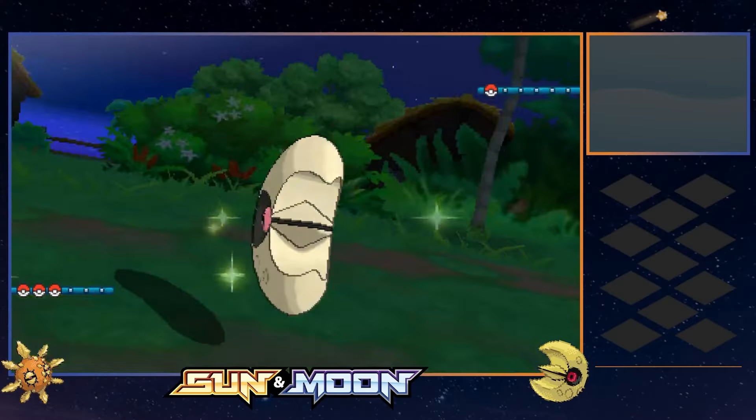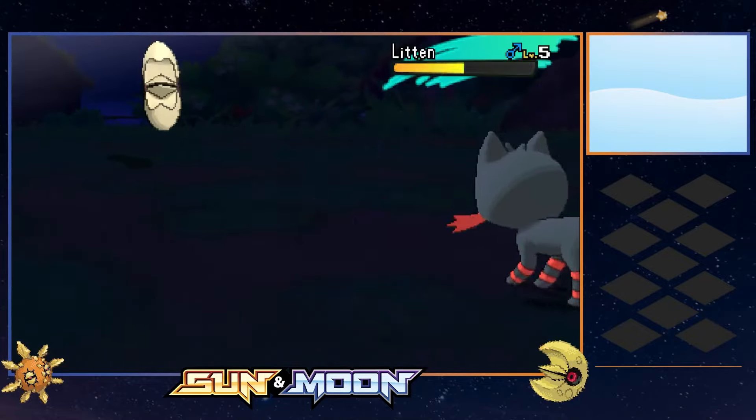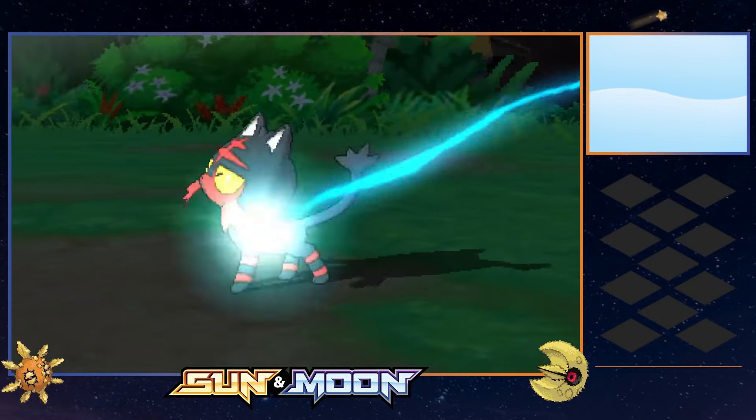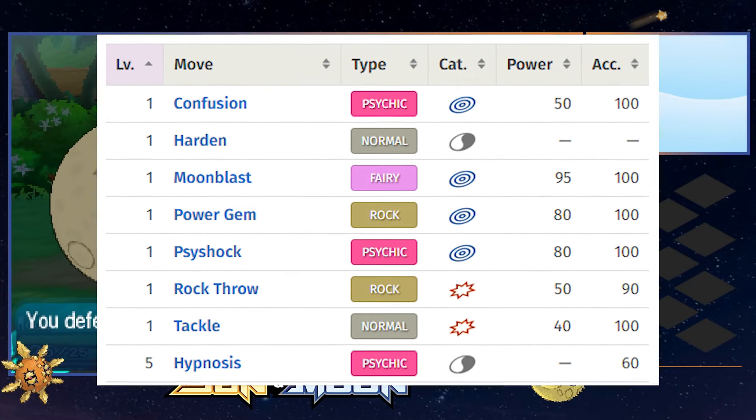As we begin our journey, Howie's Litten had no idea what hit them, as a massive Power Gem would KO the Kitty. Power Gem - yes, the 80 base power STAB move - is indeed part of our Lunatone's moveset.